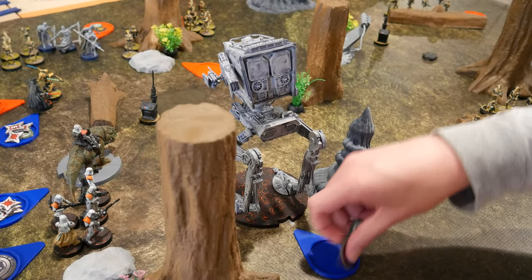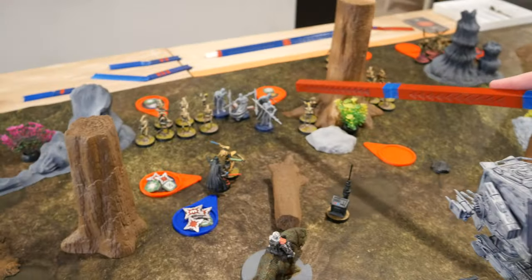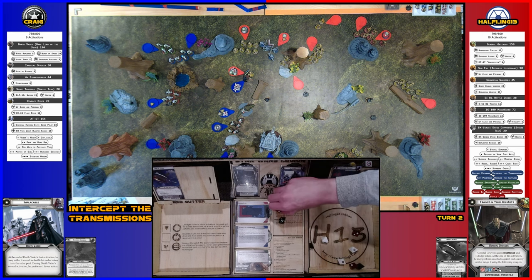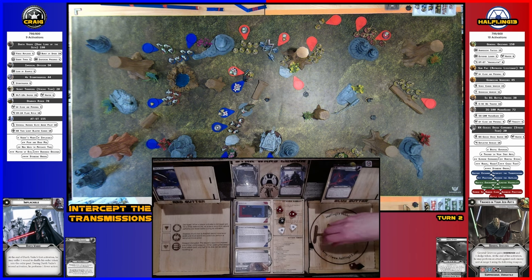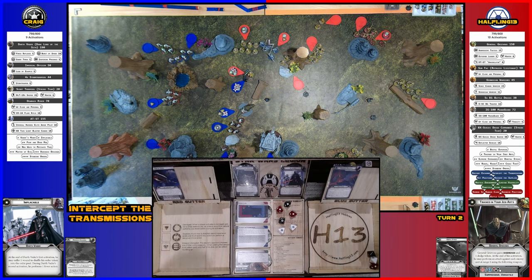Activating the AT-ST — taking an aim, then shooting at the Magna Guards. Spending the aim to reroll two blacks — one more hit for six total. Taking two hits on the Magna Guards, removing one model and giving a point of suppression.